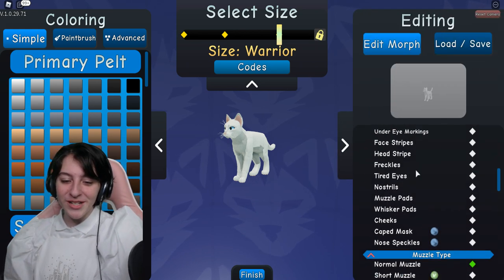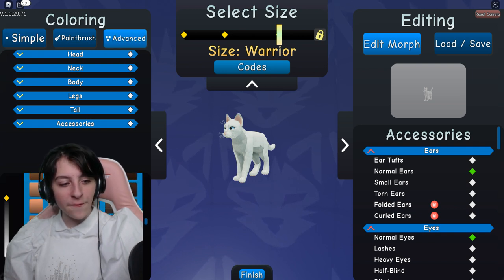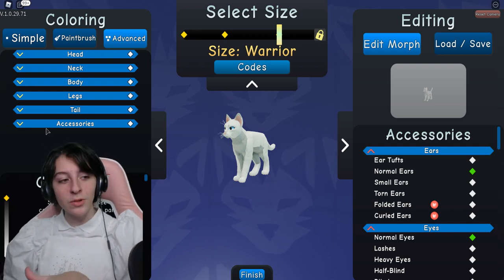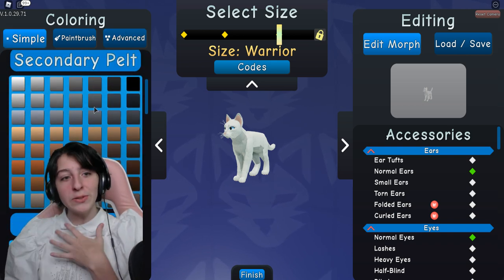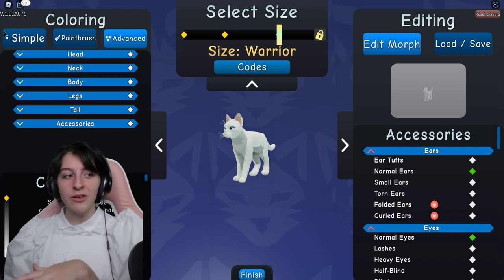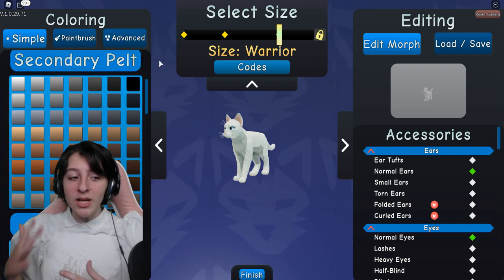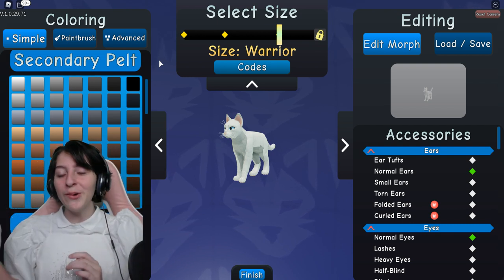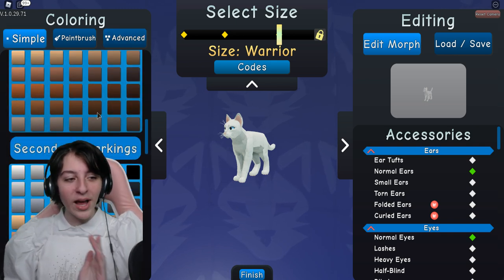The advanced mode is how it was at first - this is how we all saw it before everything changed. But they made it simple now, which I really like, because it definitely helps me out. I do really like the advanced because you can get really crazy with it, but sometimes I just want to make a simple cat and it gets so difficult when advanced is the only option.